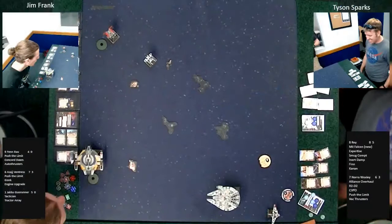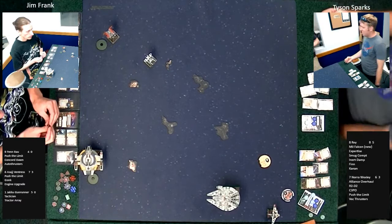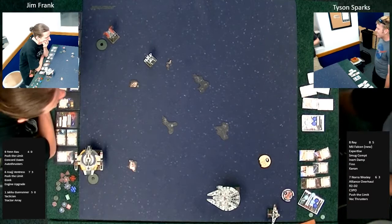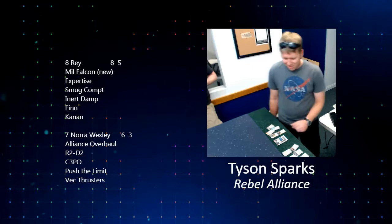Nora, with her pilot ability, just hits like a truck. You want to try and keep her kind of right behind Rey as the cleanup crew. She can spend a target lock to add a focus result, and then with Push the Limit she gets the extra focus — so she can push everything up. You can get five damage pretty handily when you get range one with the title.